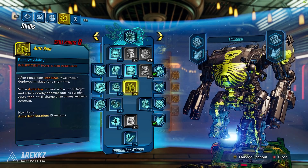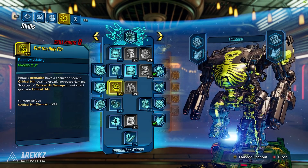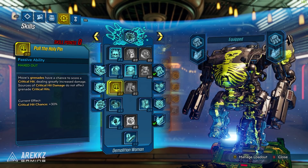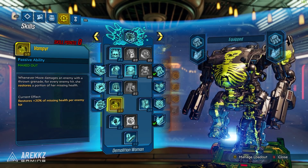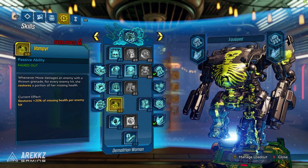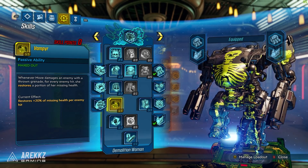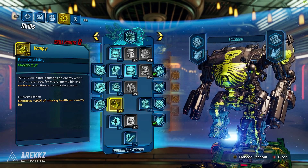You're then going to want to spend points in Pull the Holy Pin, maxing this out. Moze's grenades have a chance to score a critical hit, dealing greatly increased damage. Sorts of critical hit damage do not affect grenade critical hits. So taking something that normally just does flat explosive damage and giving it the ability to crit is also incredibly potent. Moving on from there, we max out Vampyr — whenever Moze damages an enemy with a thrown grenade, for every enemy she hits, she restores a portion of her missing health. And because we also have the skills that increase the explosive radius, the chance of catching more enemies is significantly increased. This is where the healing really starts to come in.